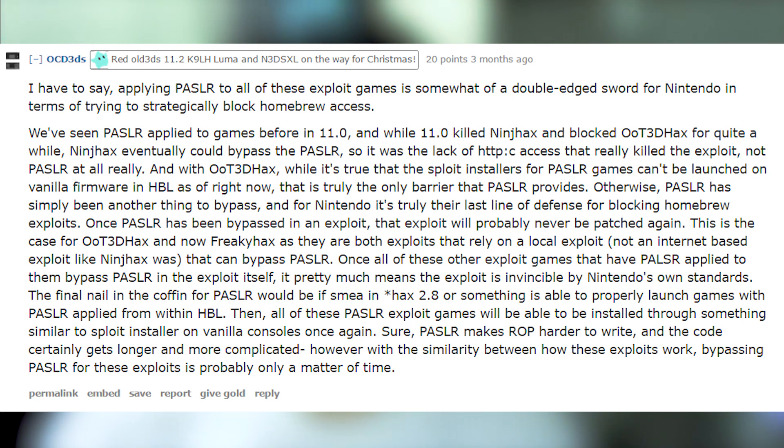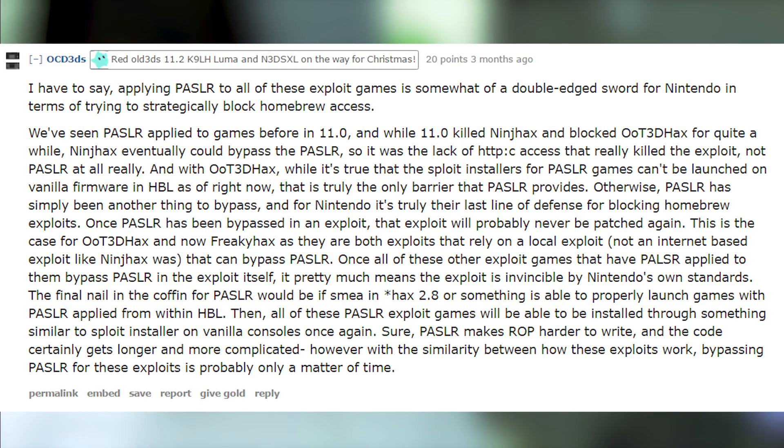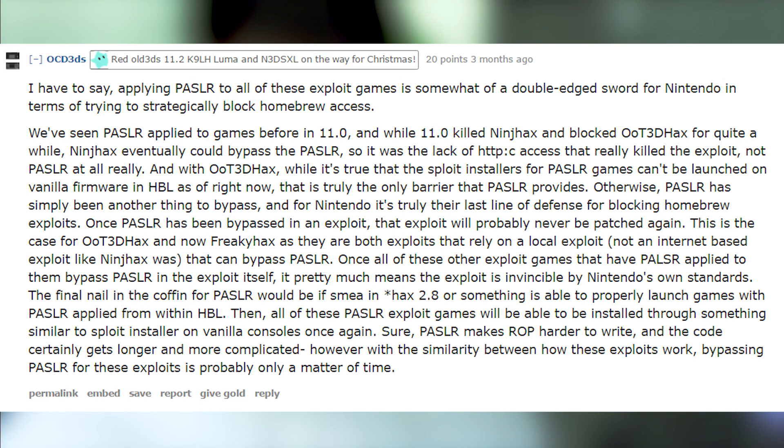PASLR makes ROP harder to write and the code gets longer and more complicated. However, given the similarity between how these exploits work, bypassing PASLR was probably only a matter of time — and that comment was written three months ago. This all came to fruition thanks to SMI, who has in fact bypassed PASLR.